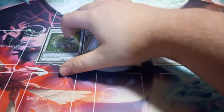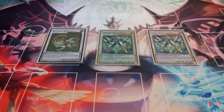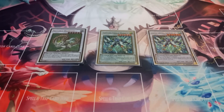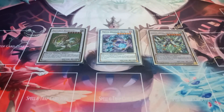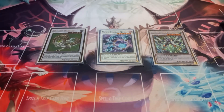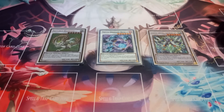Then I play one copy of Naturiya Barkeon, just because when your opponent activates a trap, you can banish two cards from your graveyard and negate the activation, and if you do, you destroy it. Then I play one copy of Moon Dragon Quia. Quia has the effect that if it's targeted for an attack, you gain life points equal to half that monster's attack. And then if it's destroyed on the field, you can target one Sun Dragon in your graveyard and special summon it.